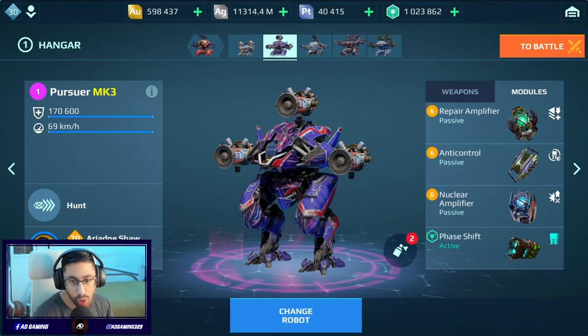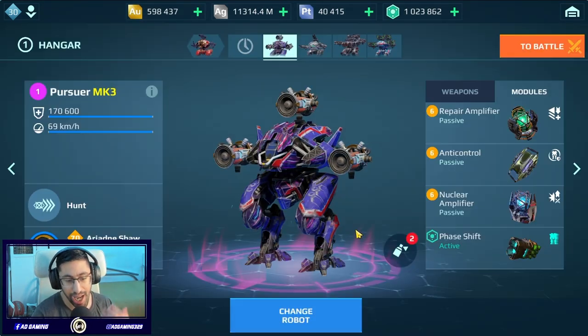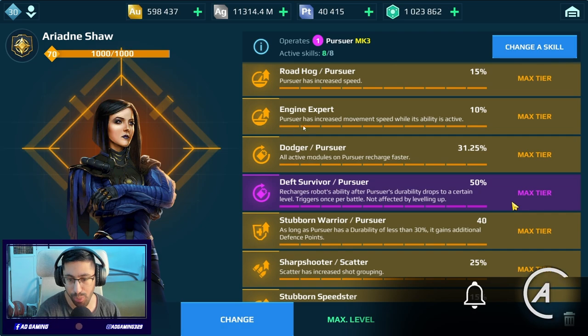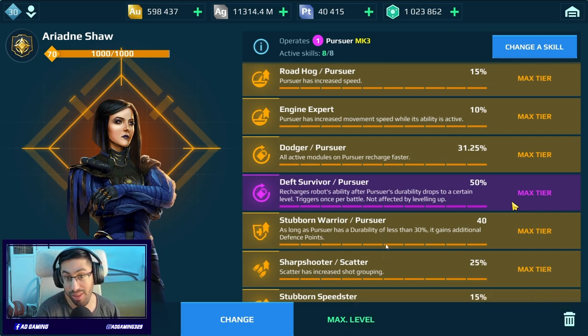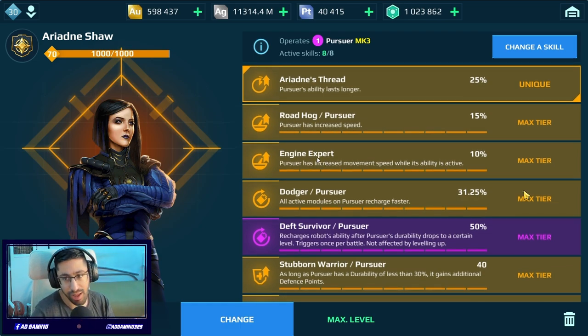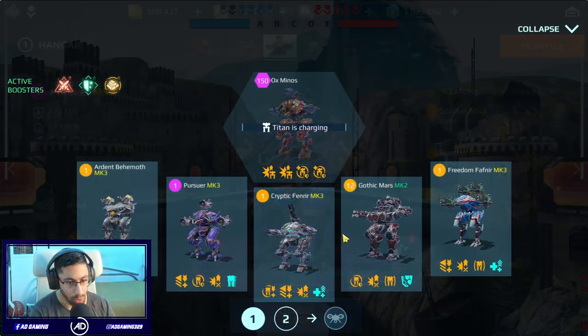Hi everyone, welcome back to my channel. In today's video I'm going to use the original hunter — the Pursuer — with a couple of new pilot skills that Big Sonic added in a recent update. I'm talking about Engine Expert, Stab, and Warrior Tap. On speeds there are Road Hog and Engine Expert, which gives 10% more speed for all bots. We also have the legendary pilot Ariadne, which basically increases the duration of the ability. So with the ability active, the Pursuer has more speed — in my opinion it's gonna be really insane and I'm curious to test it out.